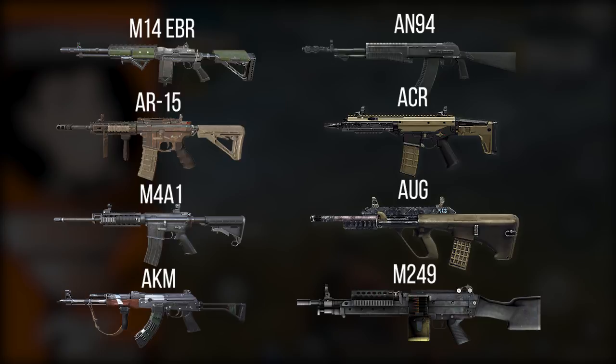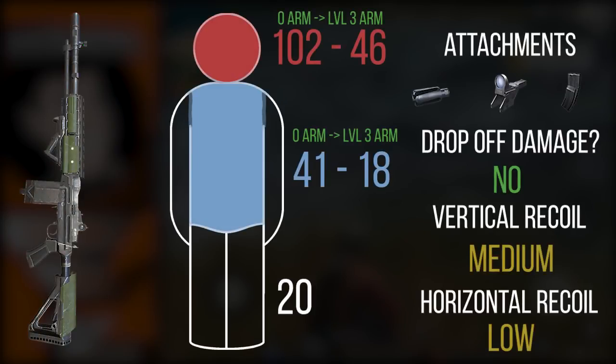For those who haven't seen this before, what I generally tend to do is compare all of the weapons in terms of their damage, their recoil, and the attachments they can have. We also talk about drop-off damage for rifles. We vary those stats when it comes to shotguns and snipers, because snipers naturally don't have drop-off damage in Rules of Survival. So let's take a look at our first rifle, which is the M14 EBR.